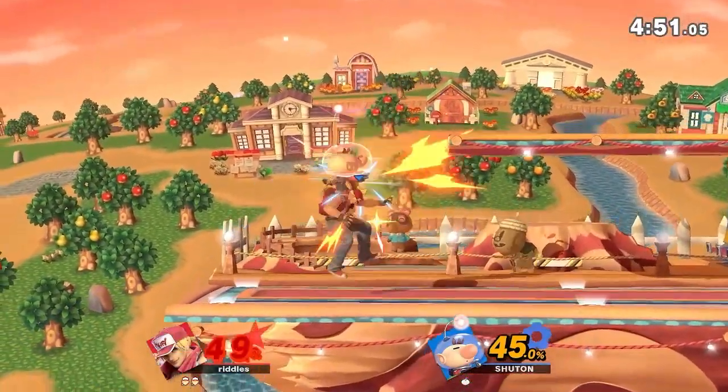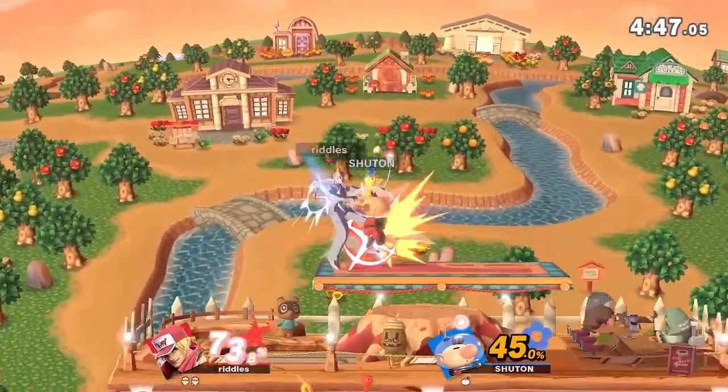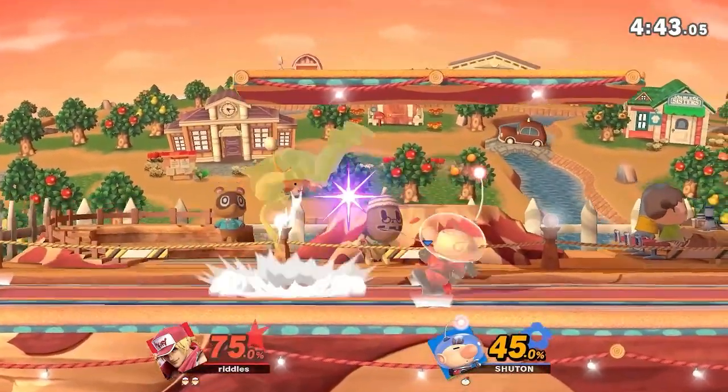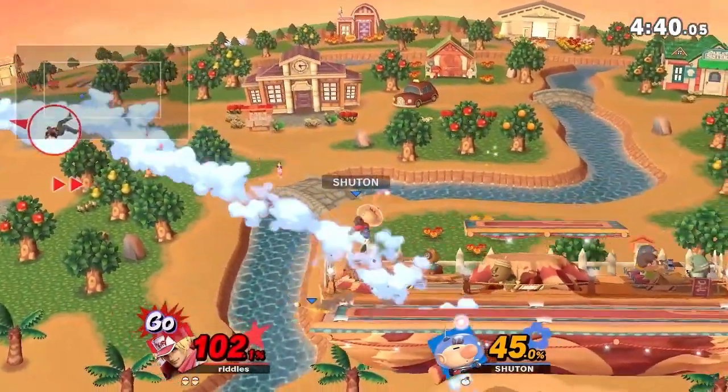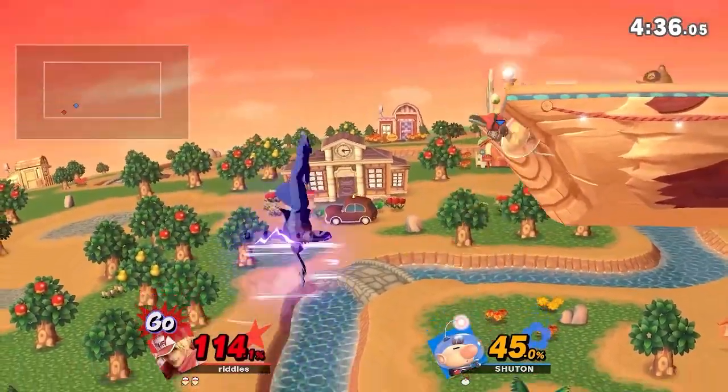It's so ridiculously good — just easy damage, gets right back. Chuton has a potential juggle situation here. Good Nair, trying to get a landing fair — not going to get it. But getting bit by bit, getting a good amount of damage. Has him at 102. This is a very, very good looking stock here for Chuton.